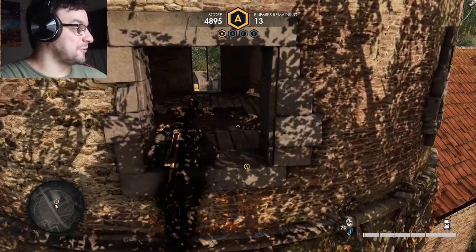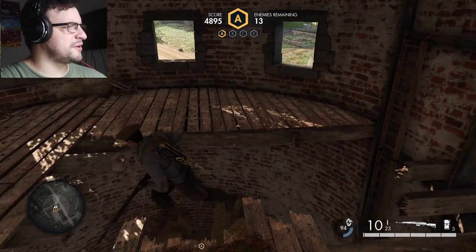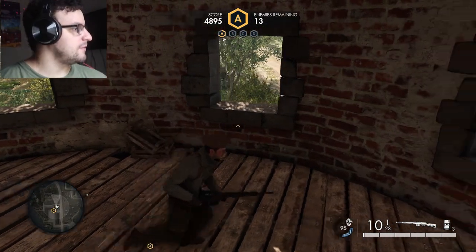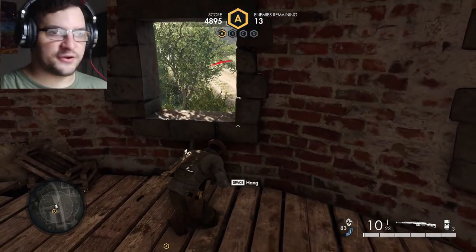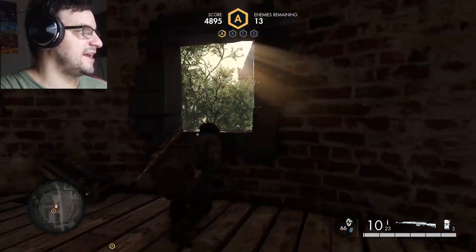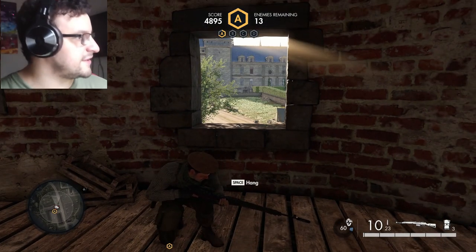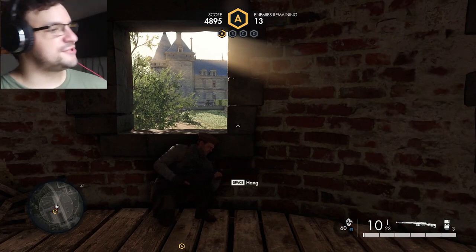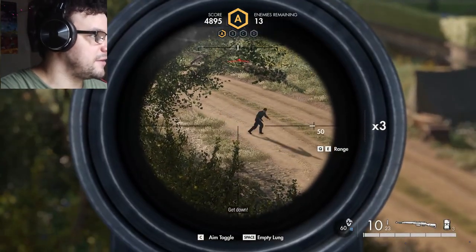The difference between hard mode and normal mode is that on normal, when enemies show up it shows on your mini map as white circles. Hard mode doesn't have that — you have to actively find them. And on authentic difficulty, which is above hard mode, you're more prone to damage and have no HUD whatsoever, so you wouldn't be able to check the mini map anyway.